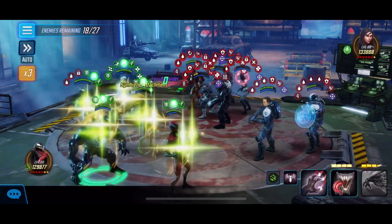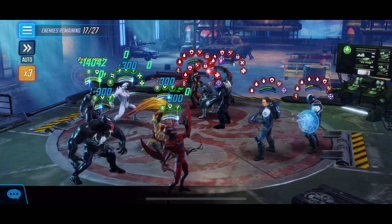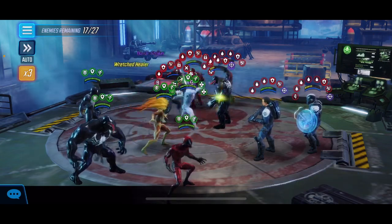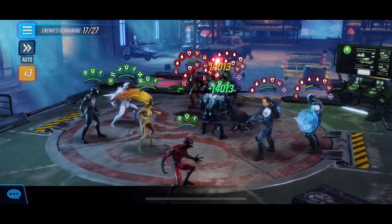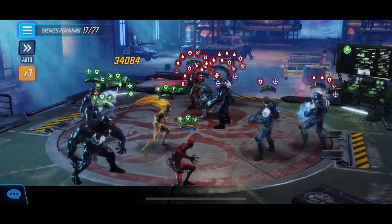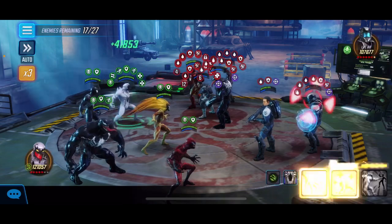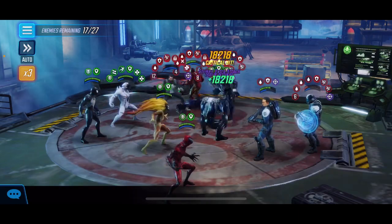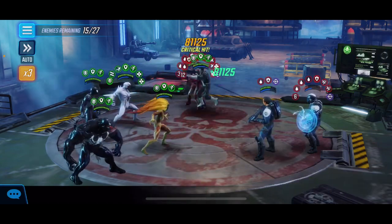We'll save the ability block for Emma Frost. The reason she's so bad is she rips all our buffs off and debuffs everything — she's like our kryptonite — and then on top of that she heals like crazy. These guys on this side are pretty controlled, so we're going to switch targets and focus on this side now. Let's take out Venom — we don't want him sticking around because when Scream and Symbiote Spidey drop, Scream's passive applies speed up to everybody. We want to get rid of him first so that way Scream doesn't benefit Venom.